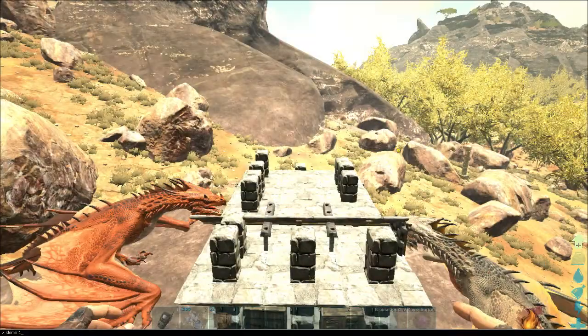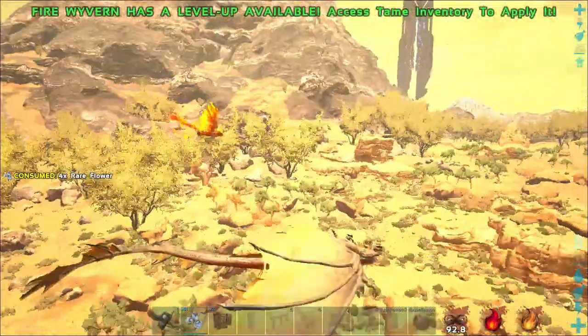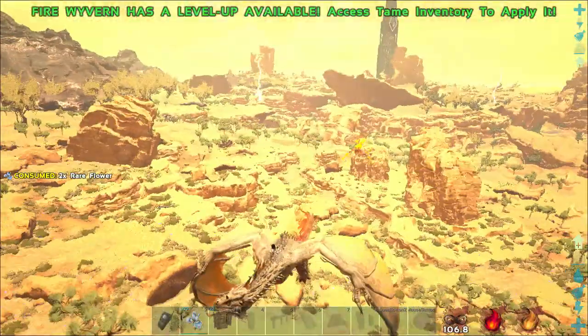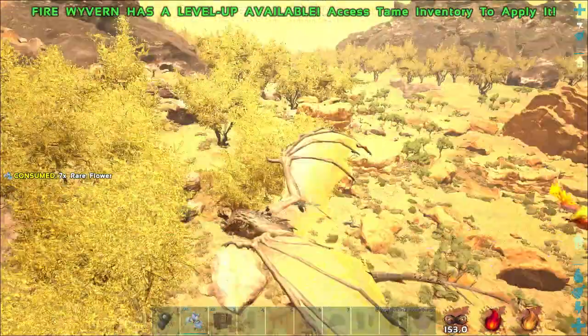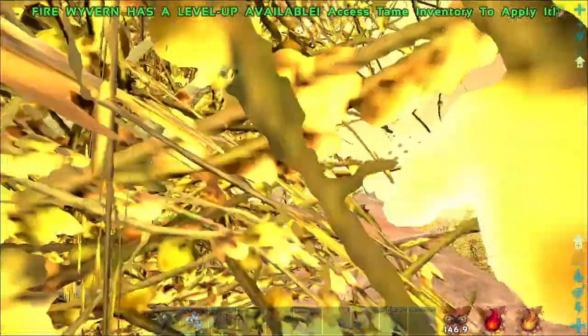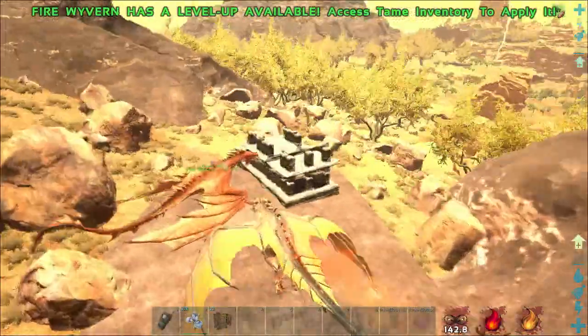It's gonna rise up out of the ashes — specifically I found the bird right there, I killed it and then it respawned in the same exact area. What you're gonna want to do is just consume rare flowers once you see them, and it has to be in superheat — you can't find them in any other temperature. It has to be superheat. You get the rare flowers because it makes it aggro onto you.